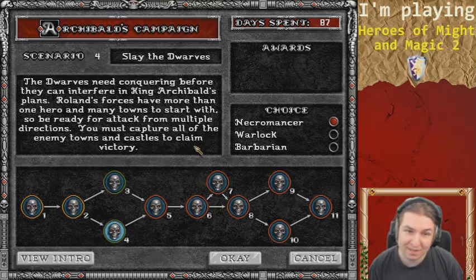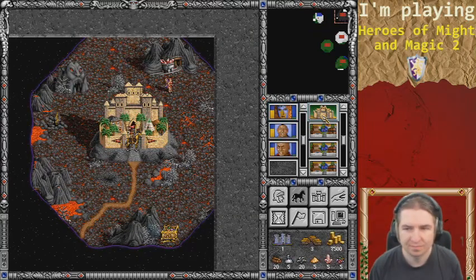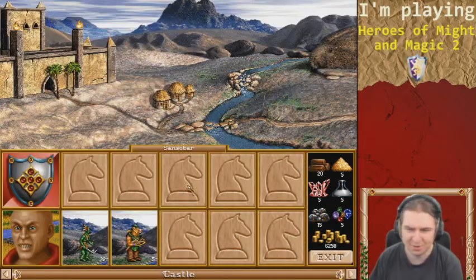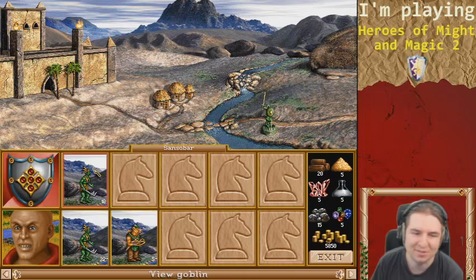I wonder how many castles there are, because towns aren't too much of a threat on their own. I can start as the necromancer, the warlock, or the barbarian — I ought to play as the barbarian to manage things quickly. Scouts report the enemy's stronghold lies to the southwest; a swift arrival has caught them by surprise. If I move quickly, the resistance will be minimal. First and foremost, let's see what we can get — we've just established a new base here with only a goblin's hut, literally nothing else.